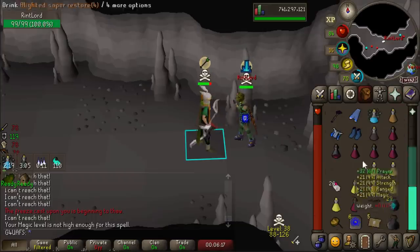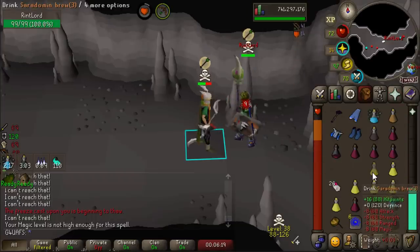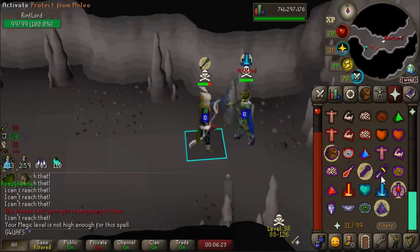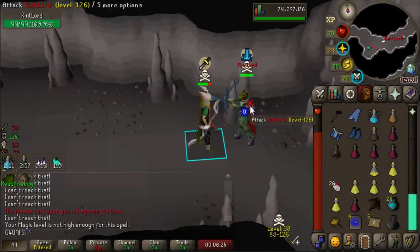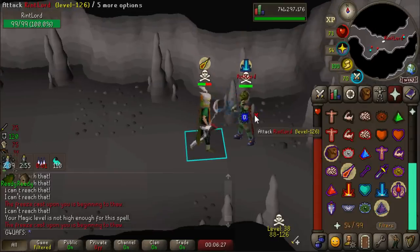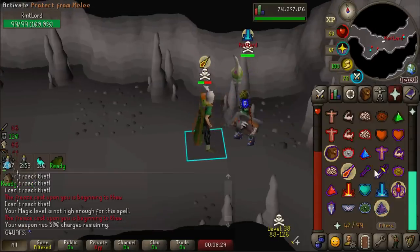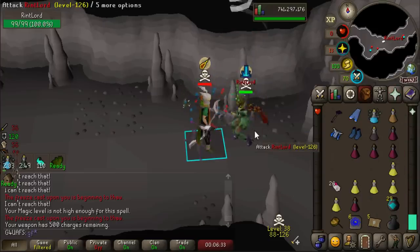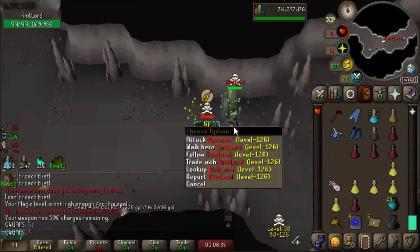I think one aspect of why the Voidwaker is so insanely powerful is the fact that it forces you into a 50-50 situation. When they hit you with that first special attack, you're basically taking a coin flip - are they going to hit me again with the Voidwaker, or are they going to use a melee special attack like Claws or an AGS? I'm really curious as to if you guys think this is a fun mechanic or if it's really annoying.